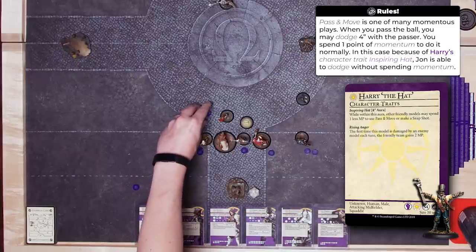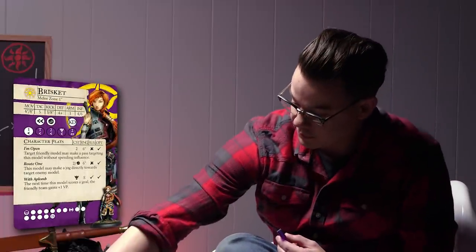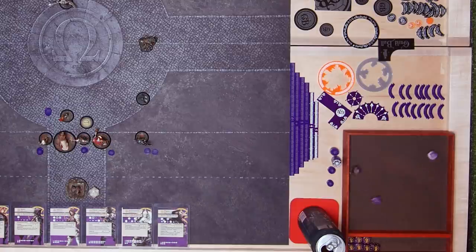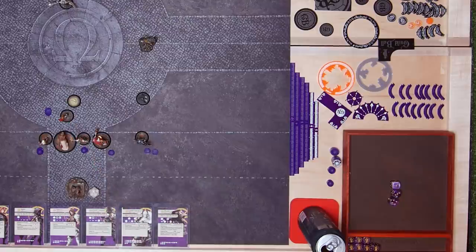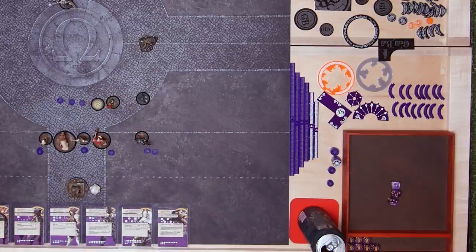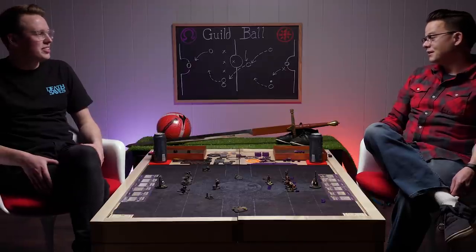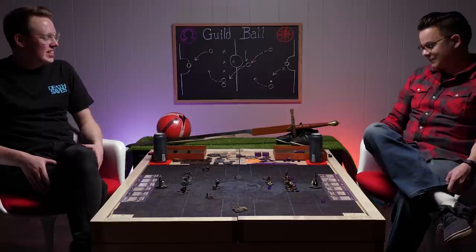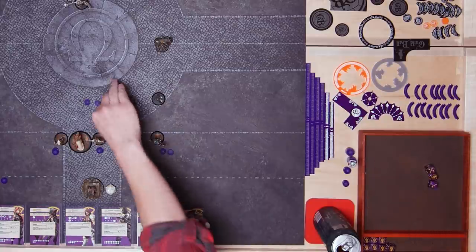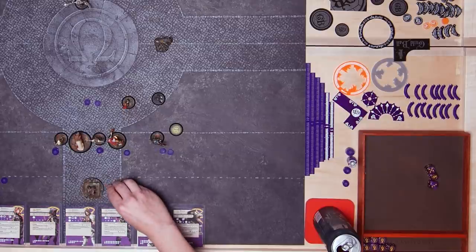Next, I'm gonna use Brisket's character play called 'I'm Open' — it takes two influence, and her teammate can immediately pass her the ball. Harry has three dice on his kick, and he passes the ball back to her. That puts me up to three momentum. She will again make that four-inch dodge. She's gonna pass the ball again — spending an influence. She passes successfully. I gain another momentum, up to four. So I get a four-inch dodge. I'm going to use the first inch to snap the real ball to me, and then the rest of the three inches.